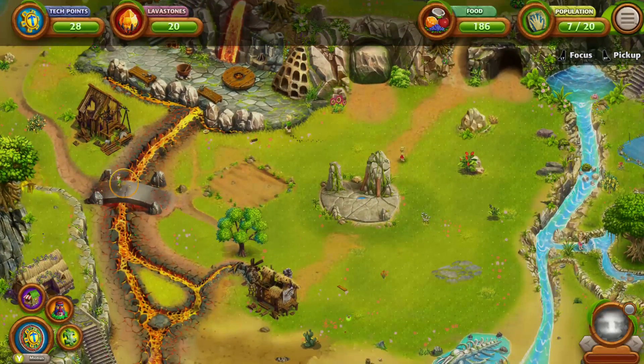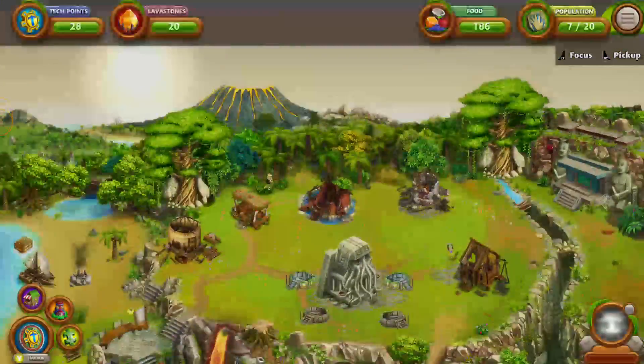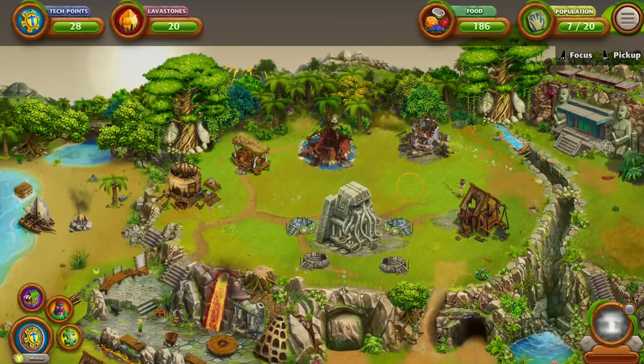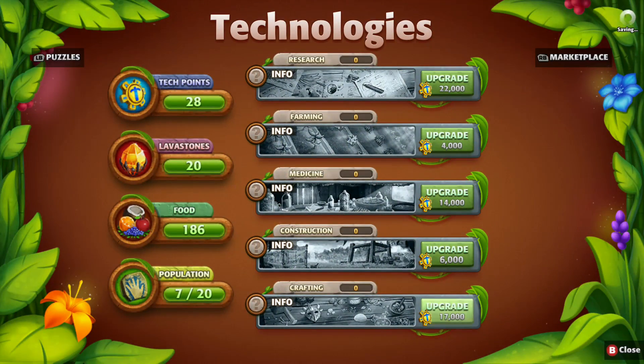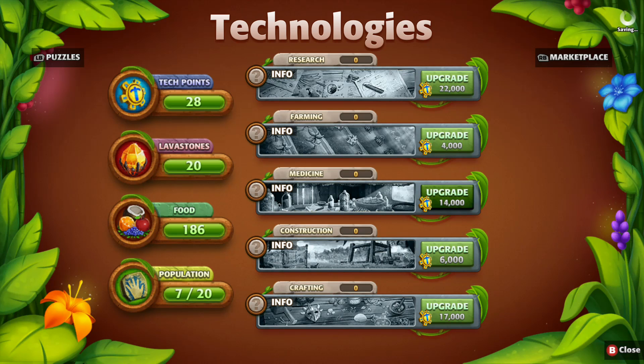So you can build up stuff, pick up villagers and charm them to build it. You have tech points, a lava stone, you have food, you have population, and you have some menus. There's a menu where you can do your research, I guess. I have 28 tech points — I'm not there yet.